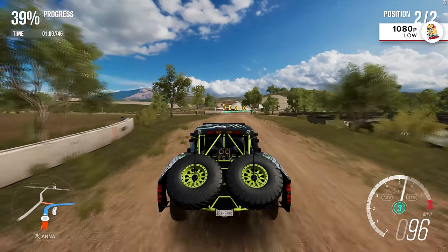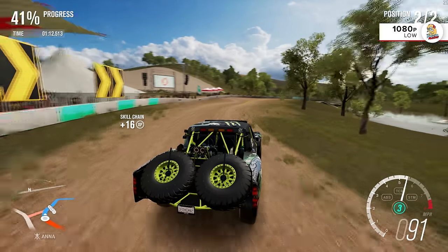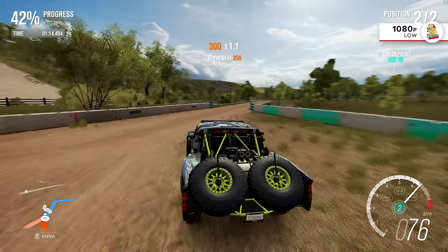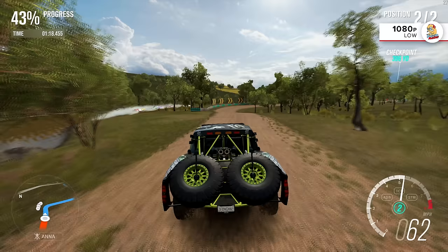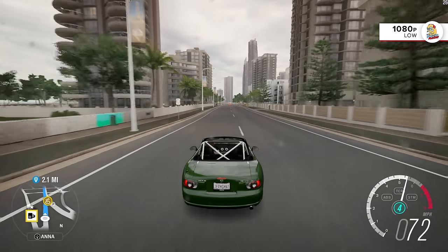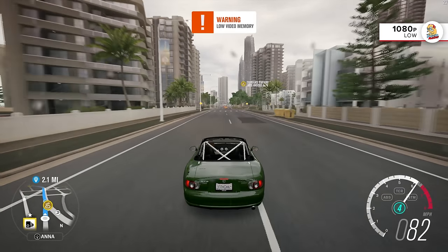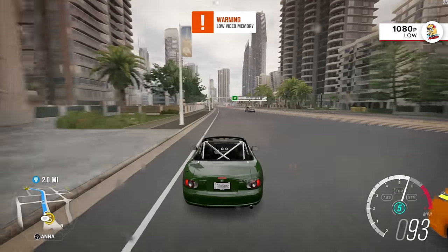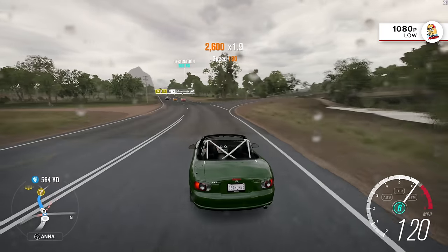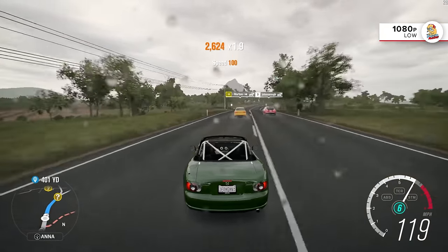Dropping to low settings except for 16x anisotropic filtering does help, but the frame rate is still pretty bad. The frame rate is generally higher than it is at medium settings, as you'd expect. The low video memory warning flashes on screen pretty frequently, even though the VRAM wasn't maxed out at any point according to the desktop view of MSI Afterburner. I can't get it to display in-game for any universal Windows platform games.